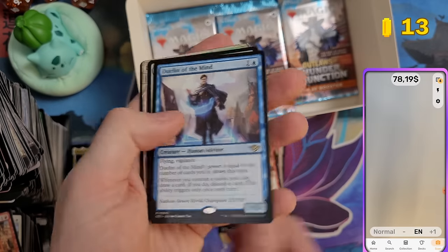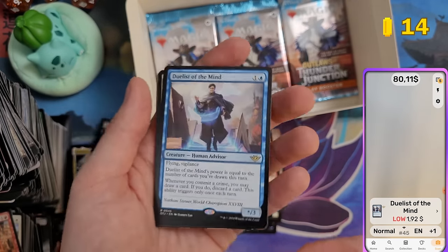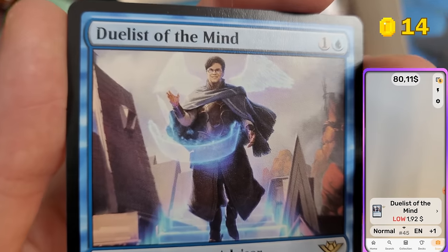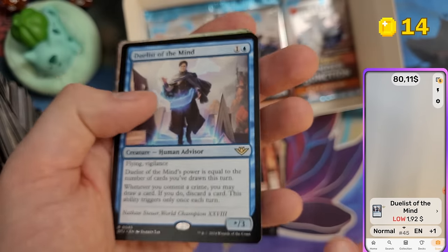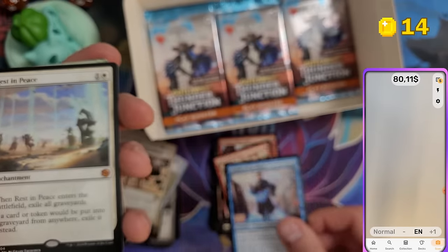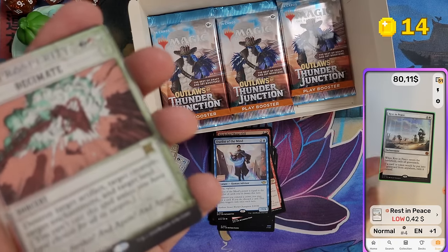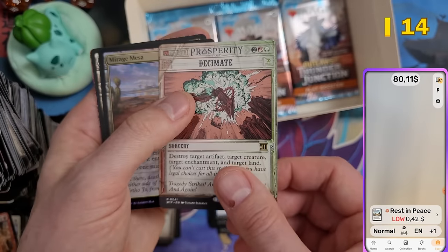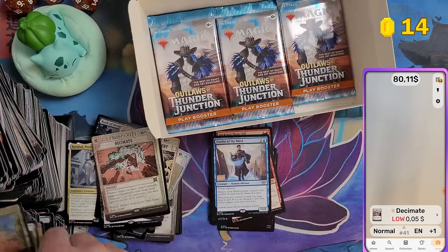Duelist of the Mind — cool card. Rest in Peace at $1.92 — this card was apparently designed by a Pro Tour winner, so that's their face on the card. Rest in Peace looks expensive but it's 42 cents. Decimate is worth nothing. Nothing else in that pack.